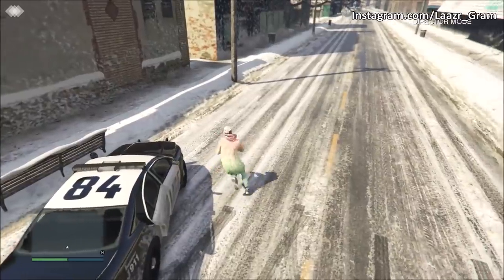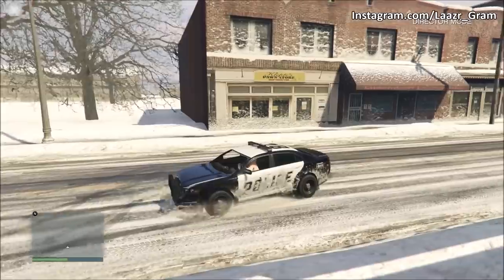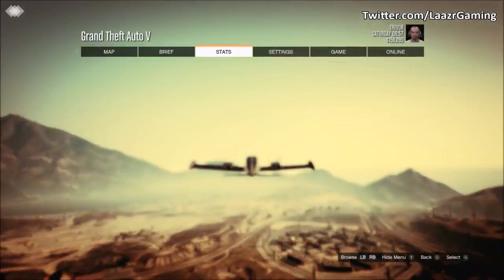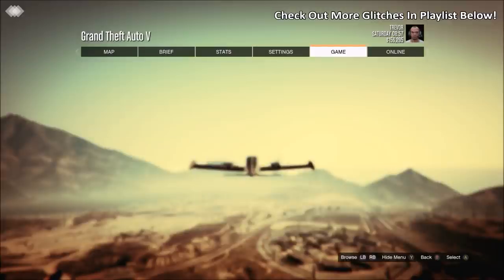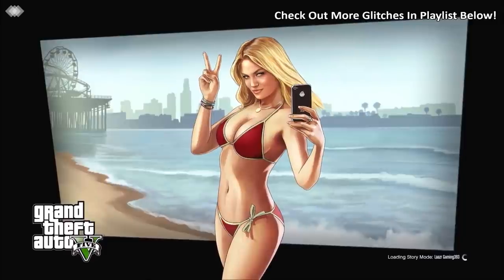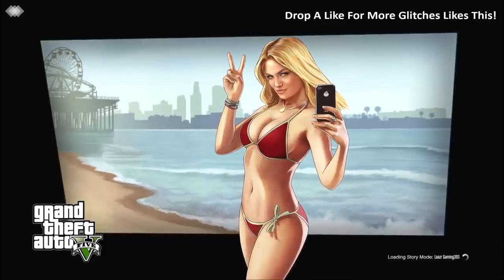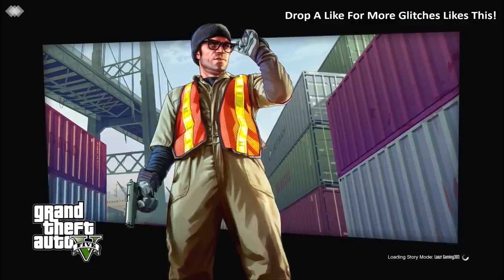The very first step depends on your aim preference. You want to switch your aim preference to the opposite of what you typically play on. For example, if you and your friends play on assisted aim, load into single player, press start, and change the aiming to free aim. The reason is we want to join someone else's session later on that plays on a different aim preference, which will prompt an alert message that we do want. Don't worry — this is 100% solo, I just used people from my crew without them knowing.